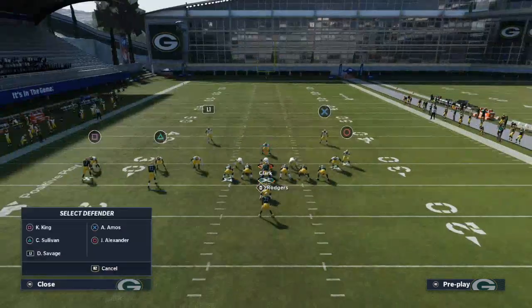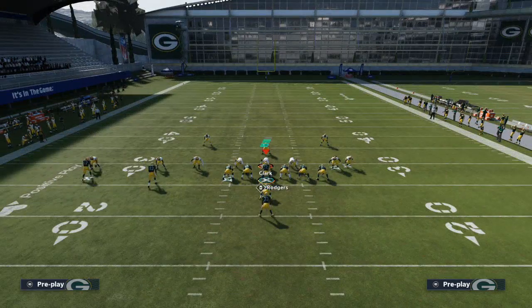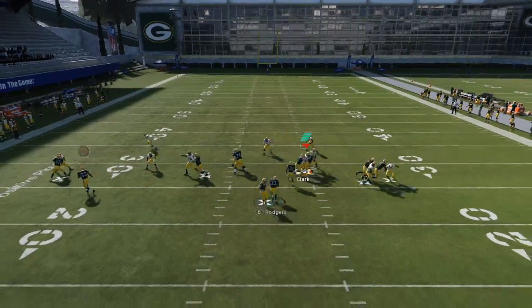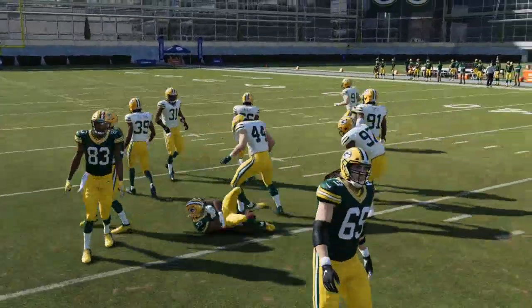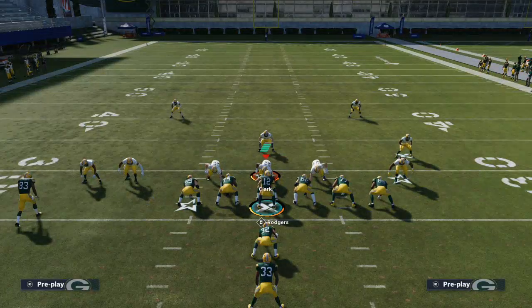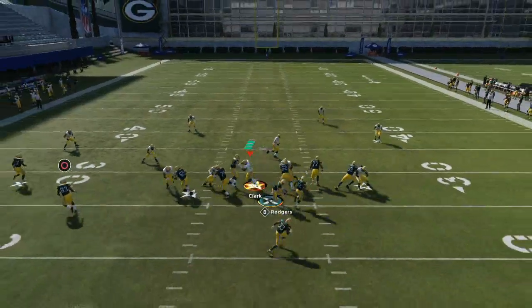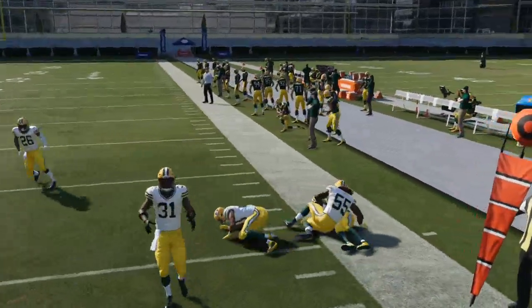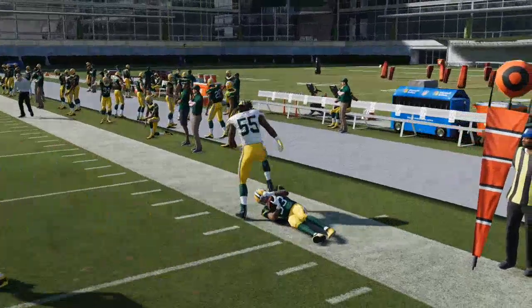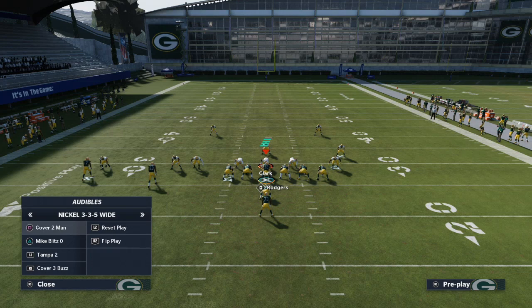If I see somebody trying to drop their safety on the left side in curl flat coverage, I'm just going to go to the dive and literally run for four to five to six yards every single time. What they're going to have to do is go to zone coverage. The problem with zone coverage is it's not as good — defenders don't react as well to the run, so it opens up the run even more. It really puts defenders in a pickle because there's just not a whole lot they can do to stop this.